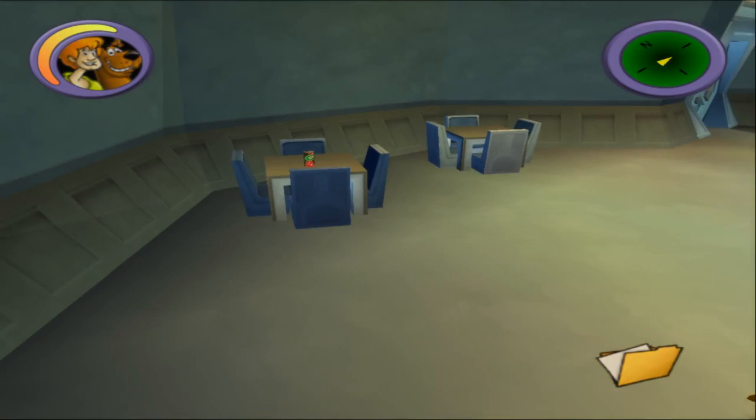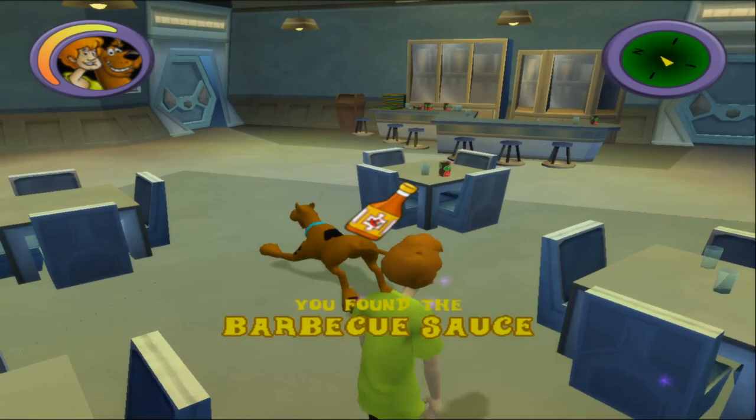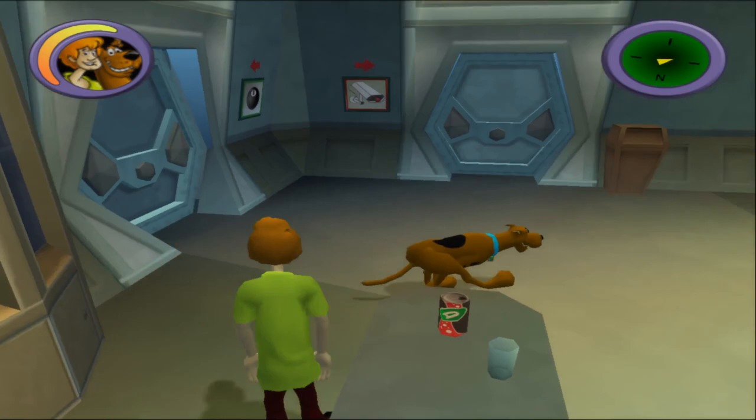Now, we can get a food item almost immediately in this cafeteria. Just go over here and press X a lot of times and then you will get it. I'm not sure what the conditions are for it, but never mind. Now, this is going to be quite a stealthy section, and the game does require us to take our time. So I'll just switch to Scooby-Doo. This leads to the elevator, but we can't go this way - there's a camera blocking our way.